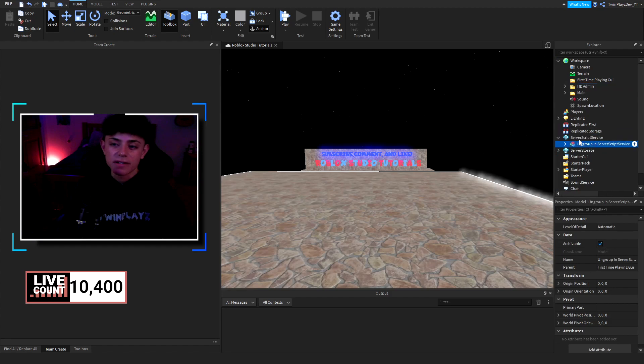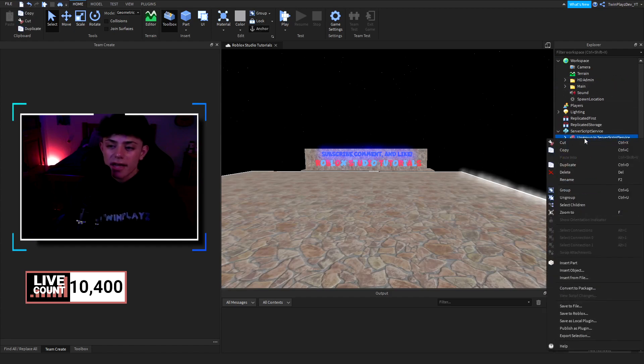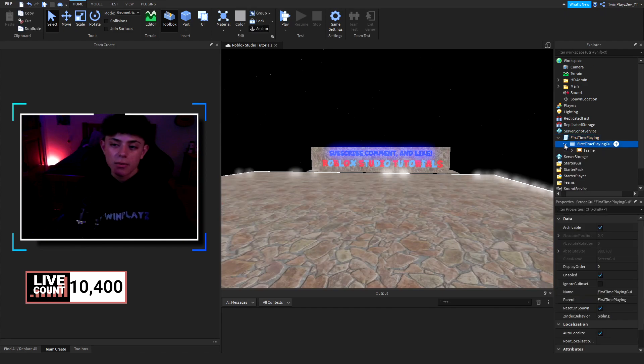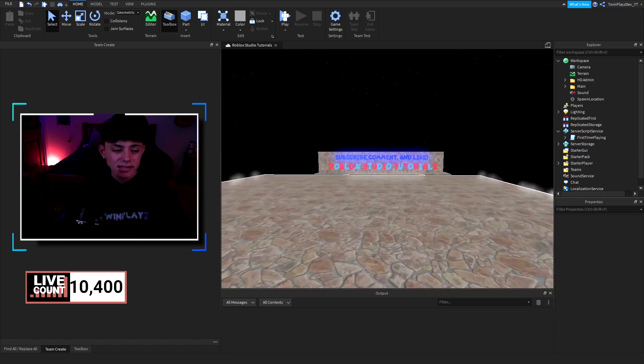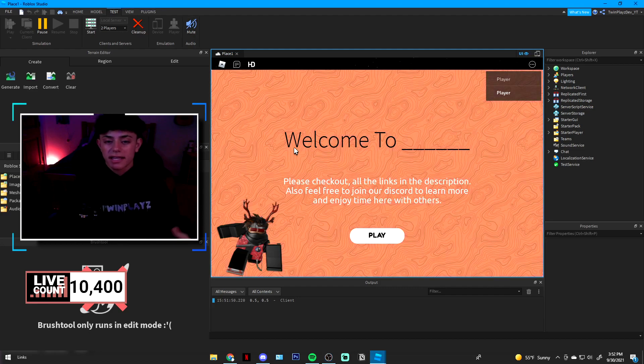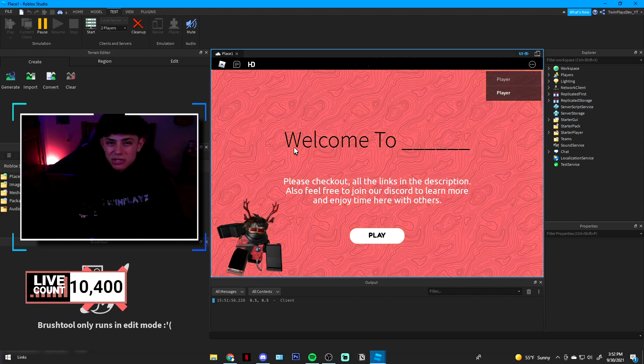Once you get it, you're going to ungroup it in Server Script Service. You don't need that folder anymore — right-click and hit Ungroup. There are two things inside: the script and the GUI with everything in it. Let me quickly test this and show you what it looks like. This is a pretty simple GUI, nothing too crazy. I really recommend doing an intro cutscene or something cool for your game. It will pop down with an animation when they load in, though for some players it may not always load if they lag.